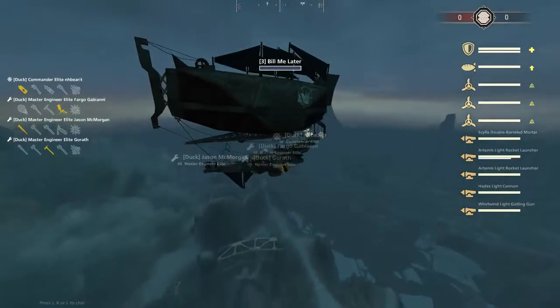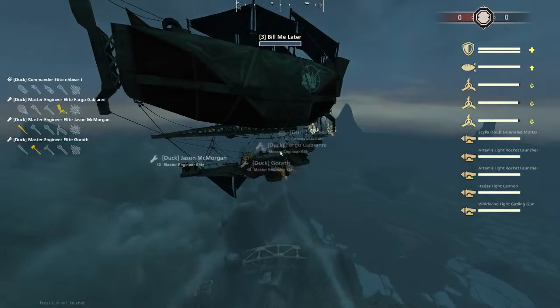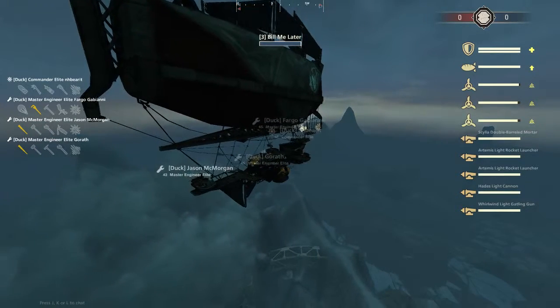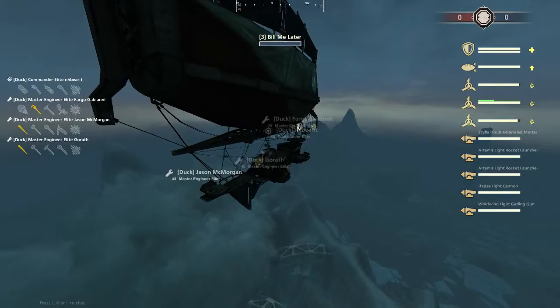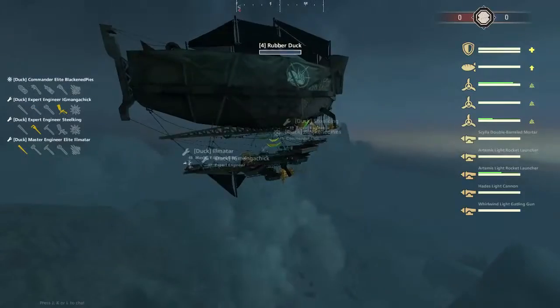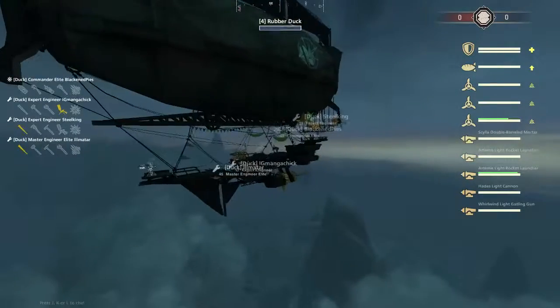And for the Ducks, the Sword on the blue team, we have the Bill Meelator piloted by Nick Barrett. It has left side double Artemis, Hades, right side Gatling Mortar. Their ally, the Rubber Duck, piloted by Black and Pies.